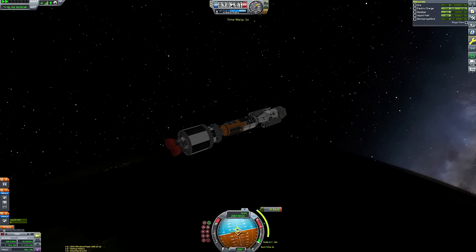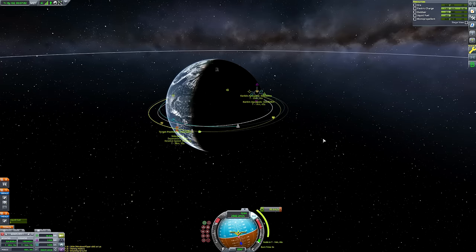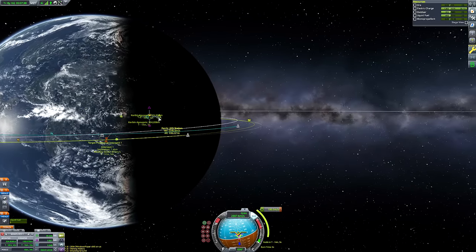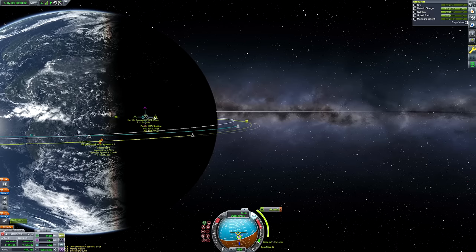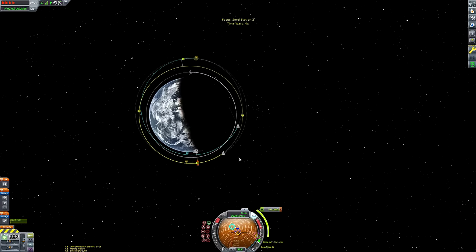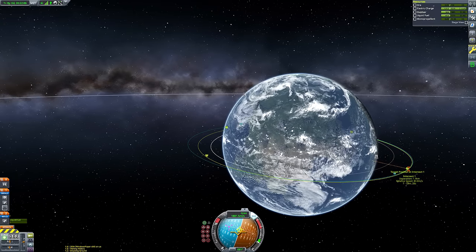I made a maneuver node at the new apoapsis to test the encounter, and it worked beautifully. We went ahead and executed the maneuver node to get our encounter. I got a separation of about 0.3-0.4 kilometers in the end. It was a fairly big burn — around 95-100 meters per second — so it's not an instant burn, and the ultimate outcome won't mirror exactly what the maneuver node predicted.